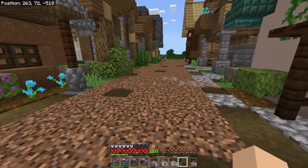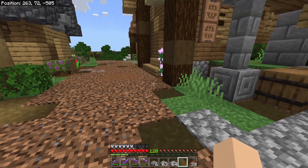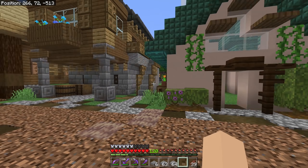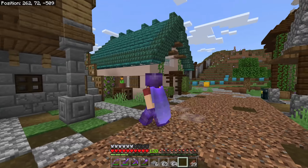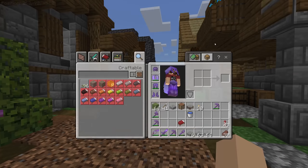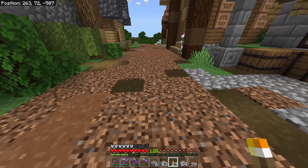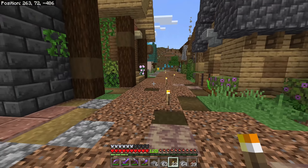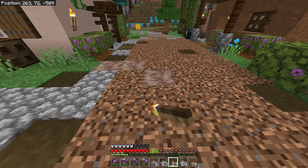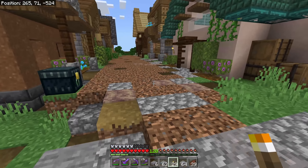Why do you need to light up your builds? Well, mobs will spawn in dark areas. If you have a creeper spawn in while you're working on something, your whole build could get exploded and that's going to be terrible. So lighting up your builds is really important. Some people may not care how their lighting looks — you could just do a bit of torch spam and it's lit up with no mobs spawning. But if you're building a long-term decorative world, that might look ugly.